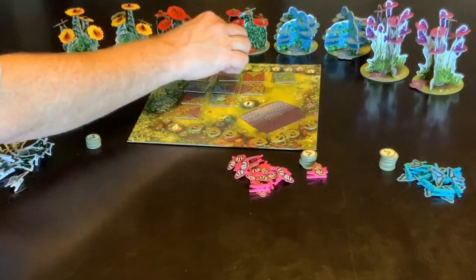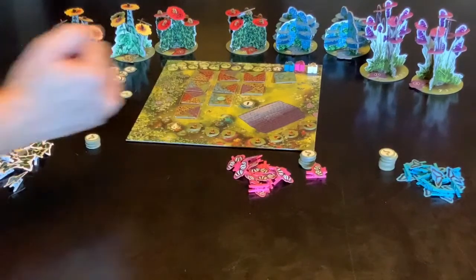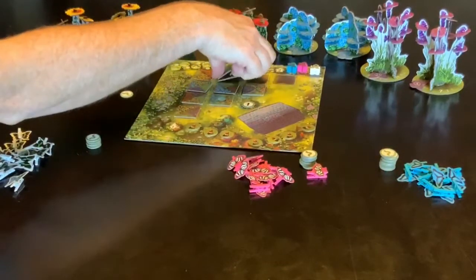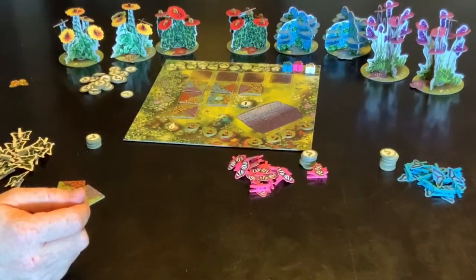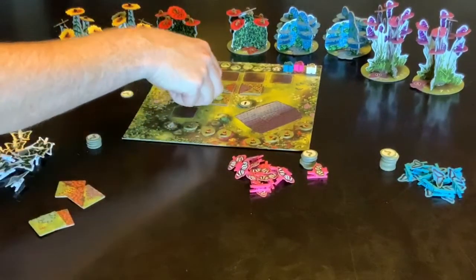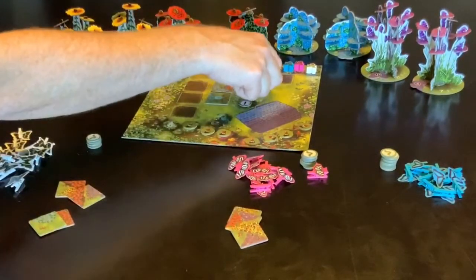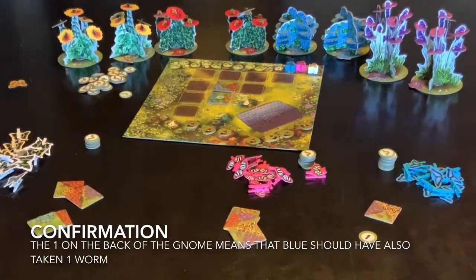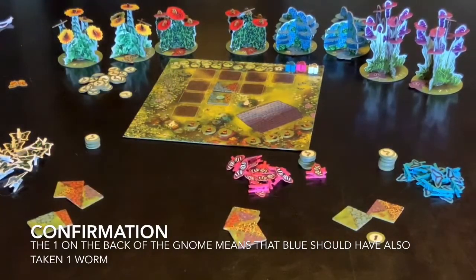This new order now gets pushed across into the drafting track and white is going to be first, so he might go and take the top one, getting four tokens. If pink then decided to take these three, blue might choose to just take this one because it gets him that. Because he's only managed to grab one tile out of there, he would also get one extra tile out of the bag.